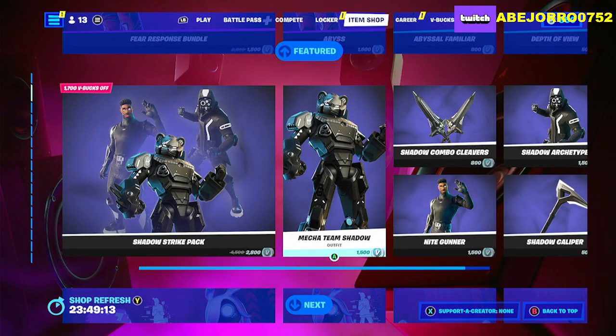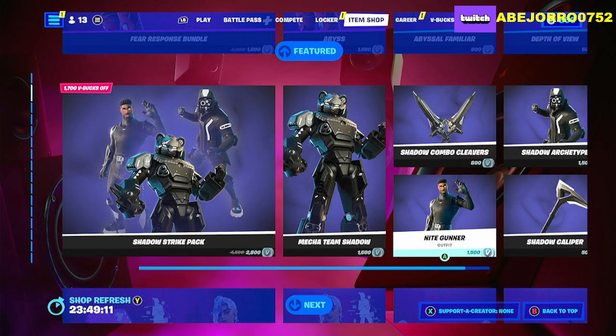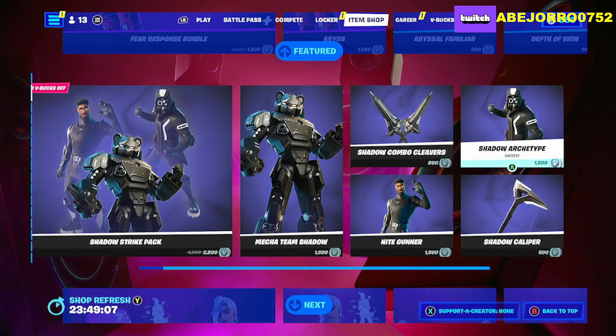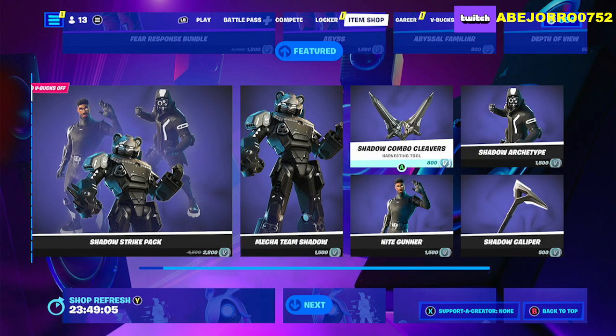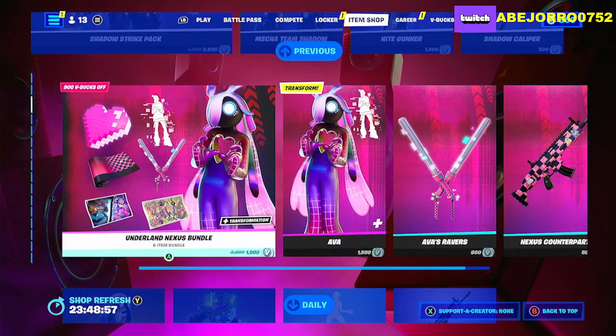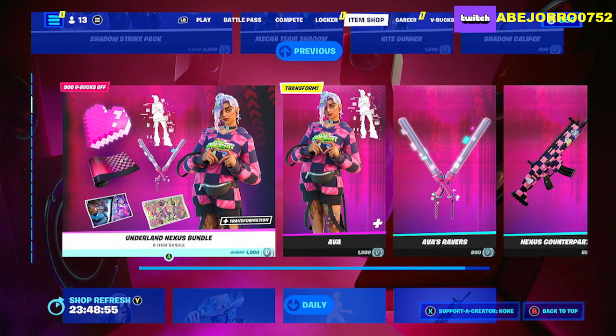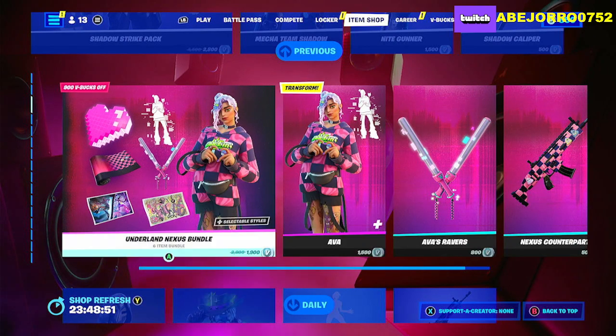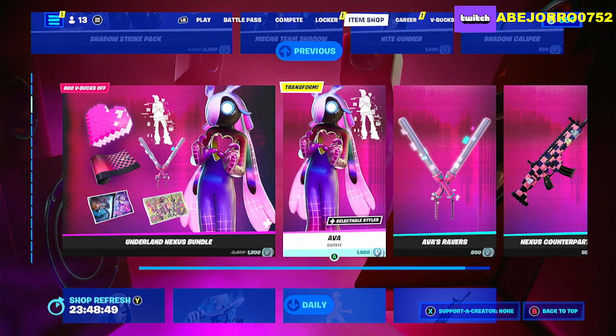Individually: Mecha Shadow is 1500 V-Bucks, Knight Gunner is 1500, Archetype is 1500, the harvesting tool is 800, and the Shadow Caliper harvesting tool is 500. We still have the Underline Nexus Bundle that we reviewed yesterday with Ava.